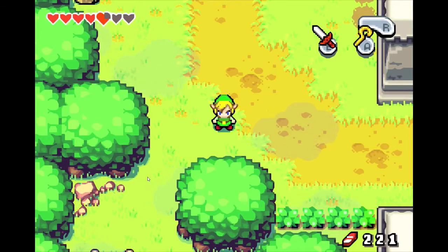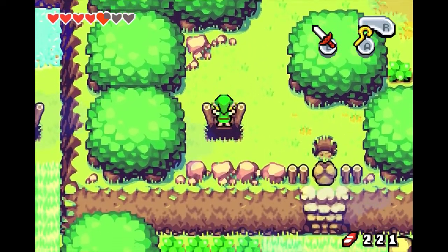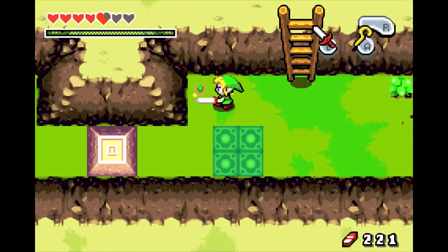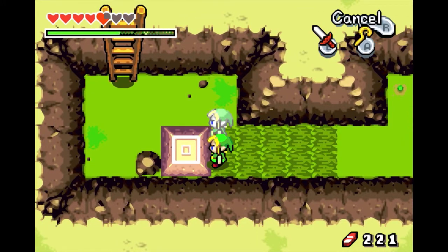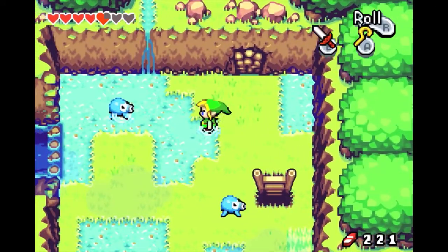Hello Duplicate Tubers and welcome back to Let's Play The Legend of Zelda: The Minish Cap with me, Blue Anculo. So in the last episode we got our sword, we got it upgraded with the elemental powers, and I forgot something very simple and straightforward. Typical Blue, typical Blue.